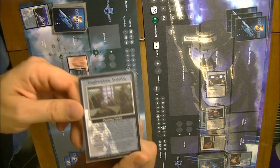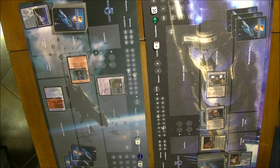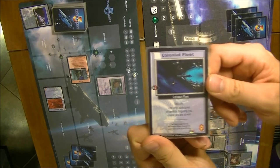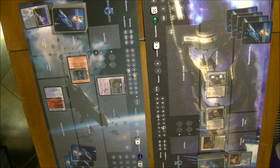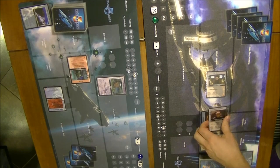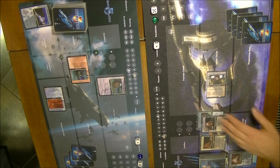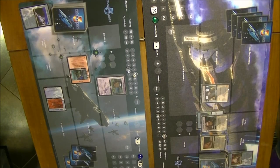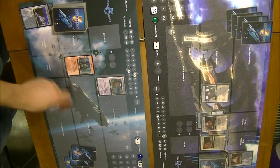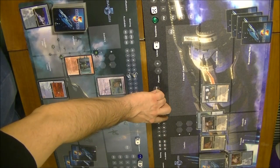We go into Draw. The Narn player draws the Euphrates Treaty, a diplomacy conflict. The Centauri player draws a Colonial Fleet. A new turn begins: we ready our characters and fleets. Londo readies and as he is Hunted, the 2 influence is paid — so he can ready now. Jakar and the Deep Space Fleet also ready. We restore influence to 5 for both players.